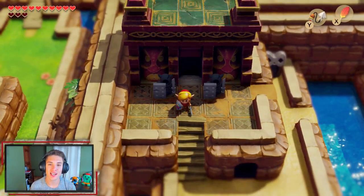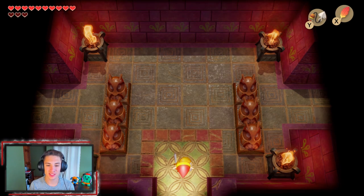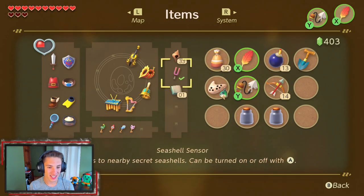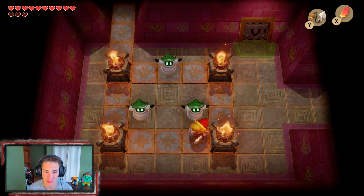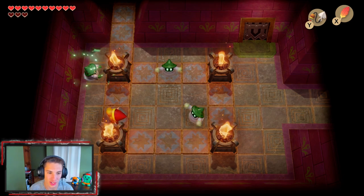In the last episode we collected a bunch of seashells, a piece of heart, and obtained the Face Key from the ancient ruins. In this episode we're going to be starting our sixth dungeon — the Face Shrine. First off we're gonna head off to the left, and this dungeon is actually pretty awesome and pretty cool considering it's a huge dungeon. I'll show you guys when we get the map.